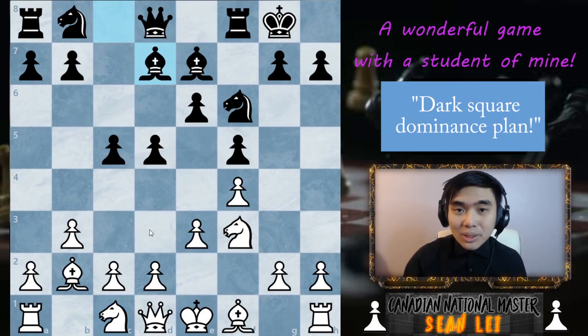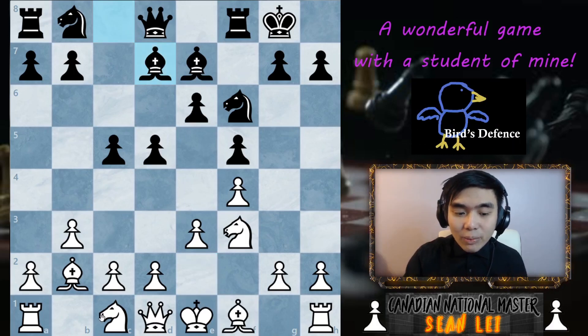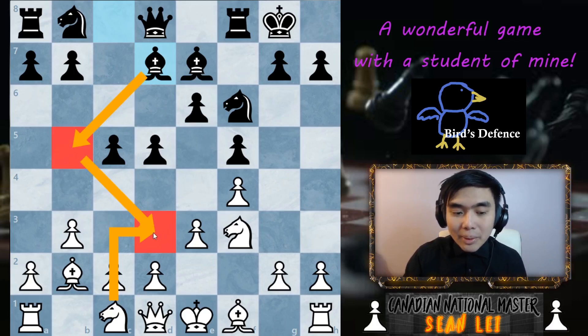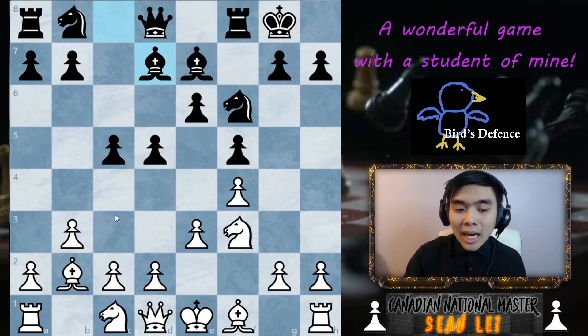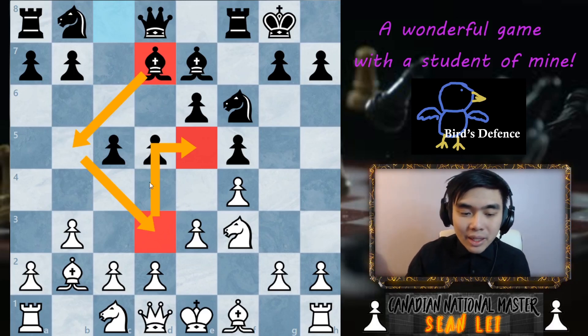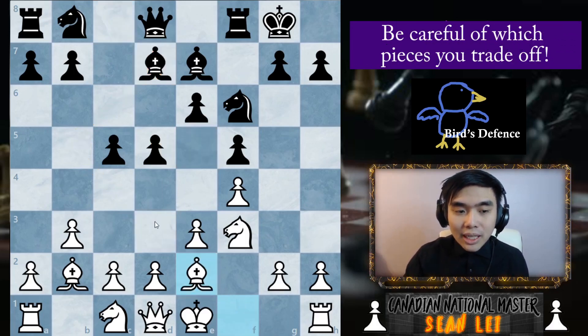My opponent plays bishop D7 and I play bishop E2. There's a reason why I don't want to play knight D3 immediately — my opponent could play bishop to B5 and capture my bishop on D3. Aren't bishops generally better than knights? Well, the problem is I'm controlling the dark squares. If I trade off one of my dark-square pieces for one of my opponent's bad pieces that cannot control the dark squares, my plan goes up in shambles. So I play bishop E2 first.